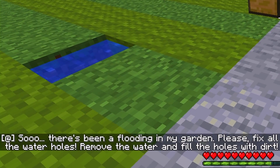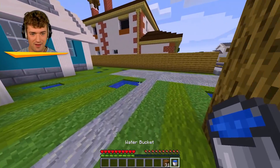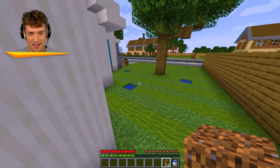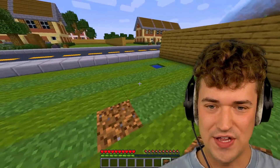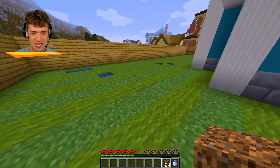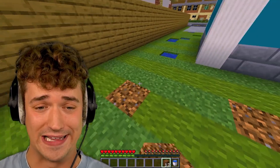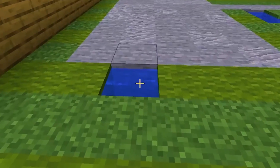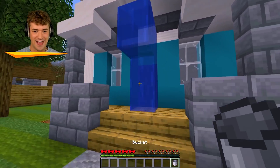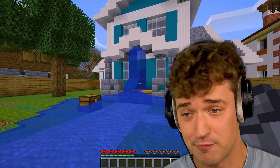This guy's garden is flooded, so I need to fix the water holes, remove the water, and fill the holes with dirt. Now where do I put the water? Am I supposed to literally just put down the coarse dirt? Is that it? Why do I have a water bucket then? This looks worse than before. Now you just have patches in your grass, bro. This is not how you fix a flood in the garden. But you know what, he's paying me for the job, so I might as well give it a go. Nice and tidy. Last one. And then I also have a random water bucket - do you want it, sir? Fixed. Hey, if he's a fish, he'll appreciate the entrance with the water so he can breathe before he enters the house.